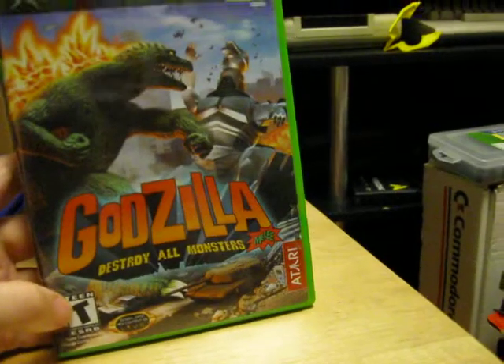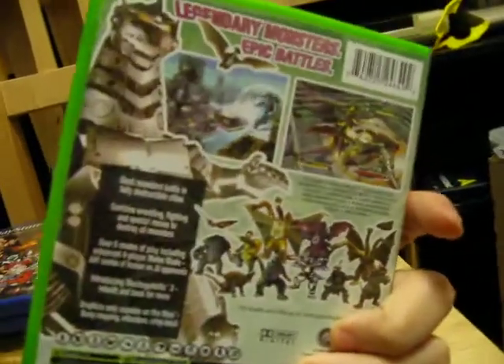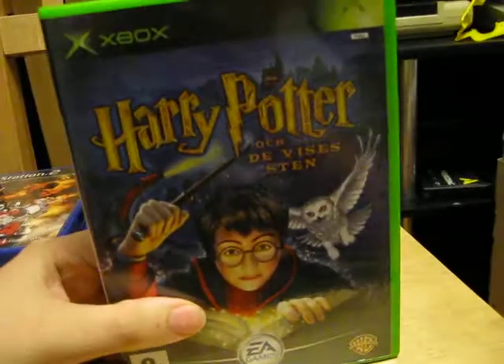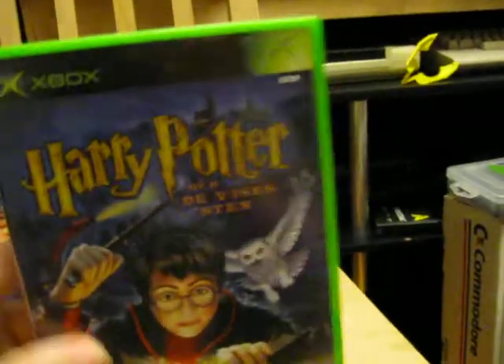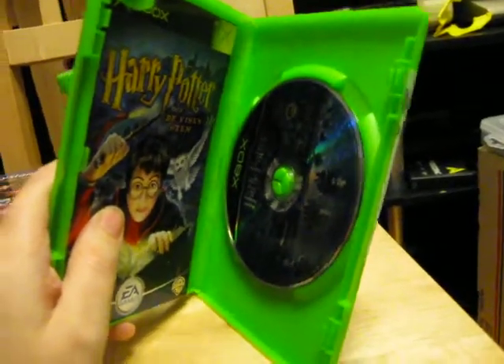I think all of them are complete. And Godzilla: Destroy All Monsters Melee — I'm not sure how you pronounce that, melee or melee, but yeah, that one's complete. Finally, the last one is Harry Potter — also for the original Xbox. I think it's The Philosopher's Stone in the UK and The Sorcerer's Stone in the US. I'm not that familiar with the Harry Potter franchise, but this one is complete as well.